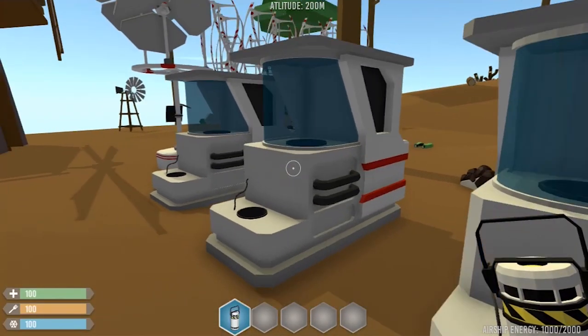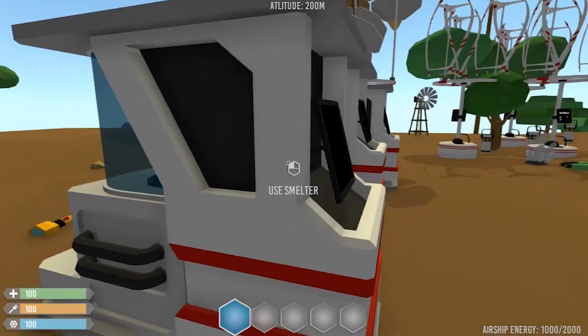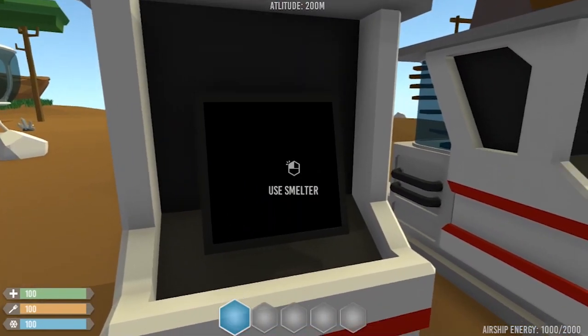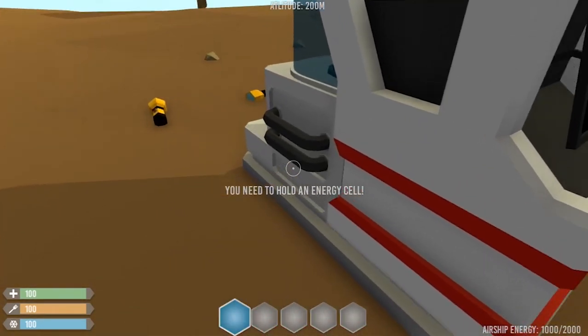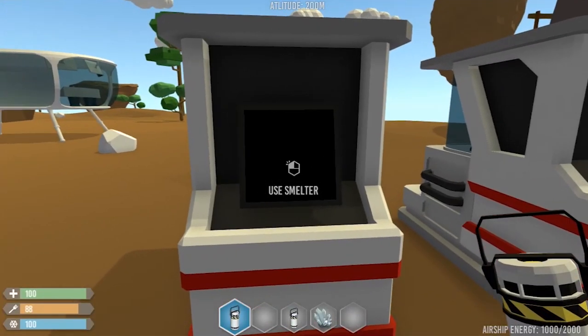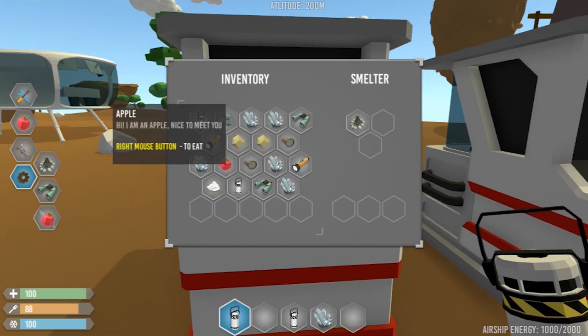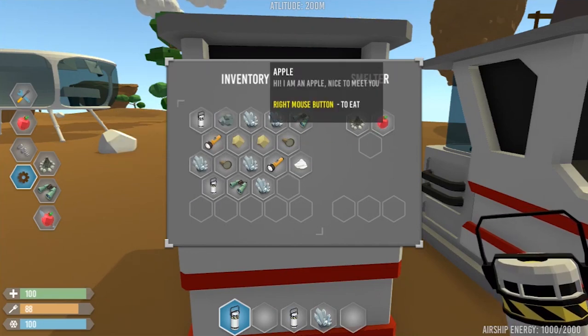These are smelters. They have a chamber where the stuff gets produced, a monitor to interact with, and some pipes. If I click on the monitor with the left mouse button, then the UI will pop up next to my inventory, so I can drag and drop stuff from it. Of course there is a list of recipes, and whenever you place materials, it checks if they are smeltable and if they are part of a recipe.